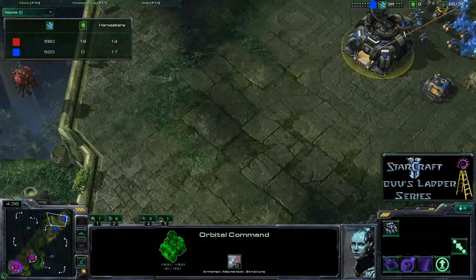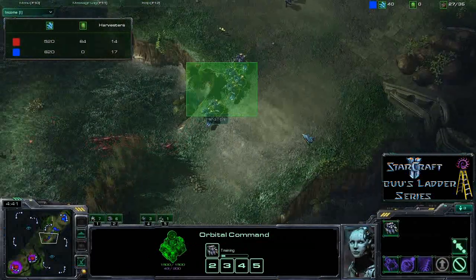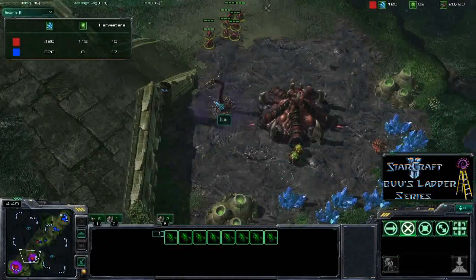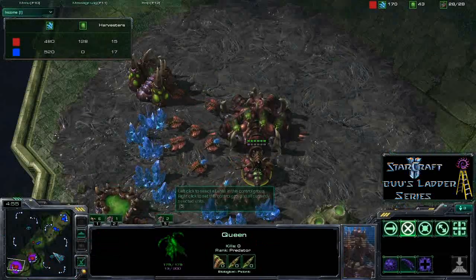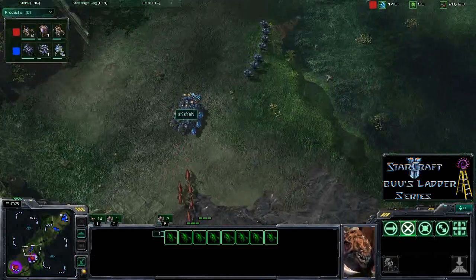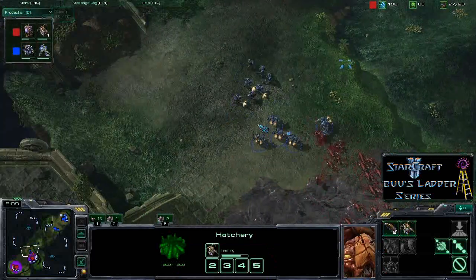Looking at the income, SKS Yen has a few more SCVs but most of the advantage is pulled off, so income is going to be slightly lower. Boo has quite a few lings out, got the spine crawler up, a queen up at the main, and more lings coming. He should probably pull that queen down to the wall to help with defence, but he's probably got enough lings and spine crawlers to hold this off — and no bunker has gone up from the Terran.